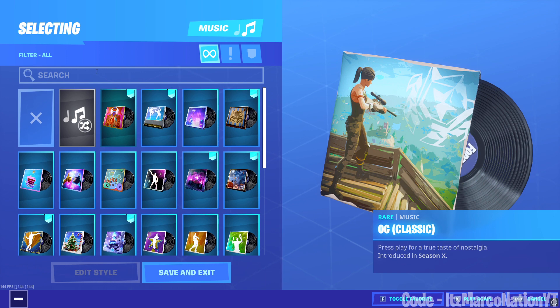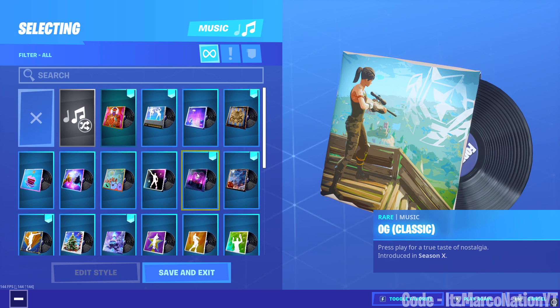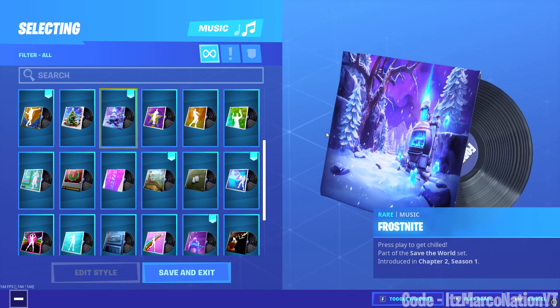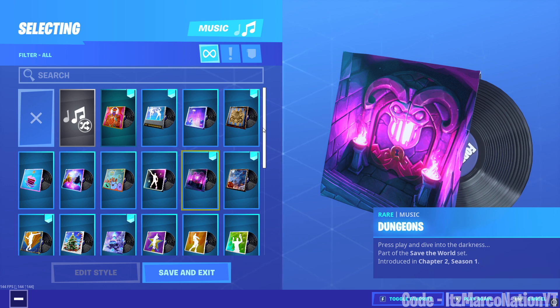Next up we have the music packs — there are three. The first one is Dungeons, which you get by completing some missions in the Dungeons. The next one is Frost Knight, which you get by surviving in Frost Knight for 30 minutes in Save the World — actually super easy. So if you have Save the World and you really like this music pack, you can go ahead and get it now. The Dungeons music pack is also fairly easy to get, but keep in mind the Dungeons is limited time.